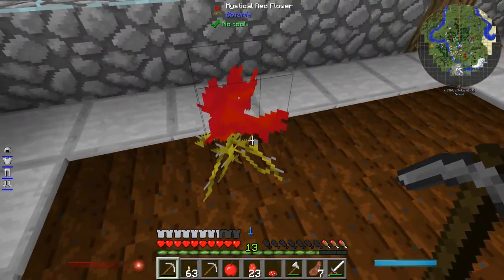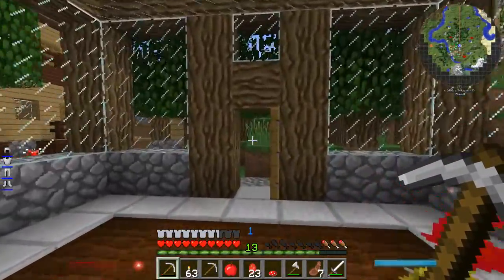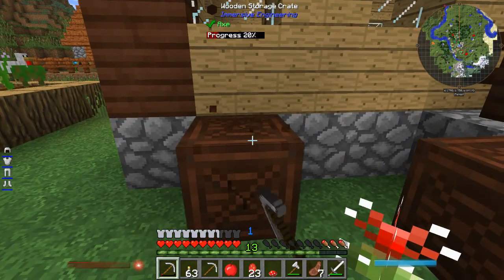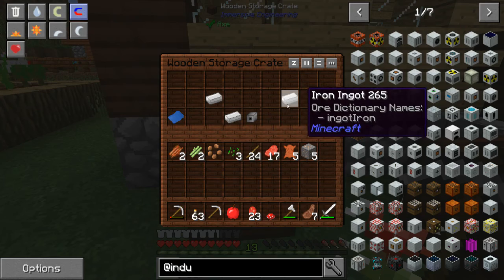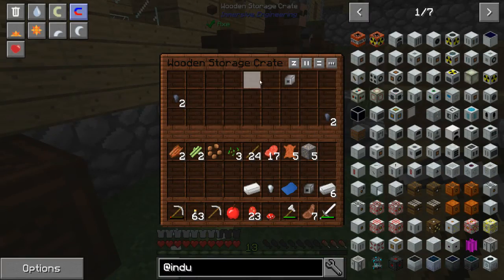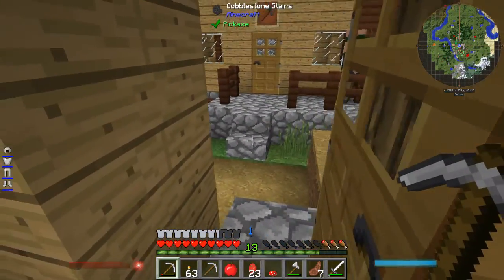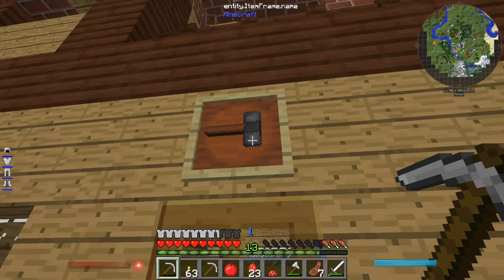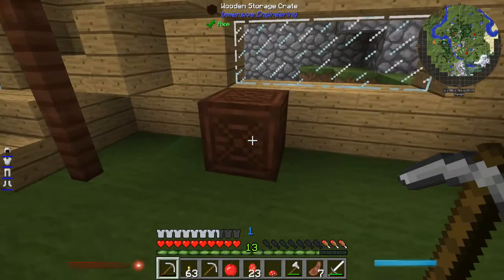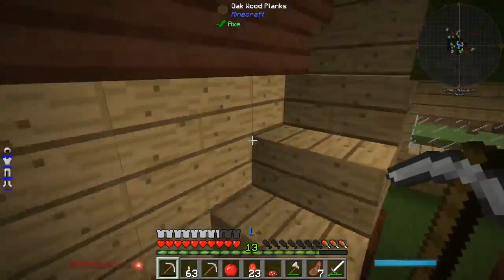I just randomly found some Botania grass. So this is one of those agri-craft buildings, I believe. I just randomly found some iron ore. Just a wooden storage crate — is there anything in it? Steel, engineers blueprints, silver nugget — we'll take that, thank you very much. Lead nugget, thank you. I like it. And what have we got there? That is an engineer's hammer, I believe. Yes it is indeed, we shall take it. More stuff for immersive engineering then. Very nice indeed.